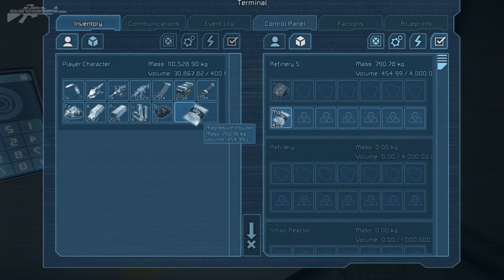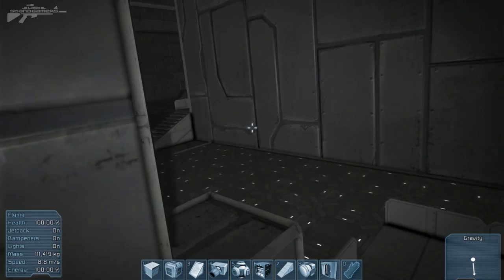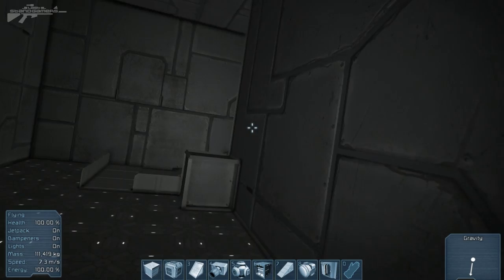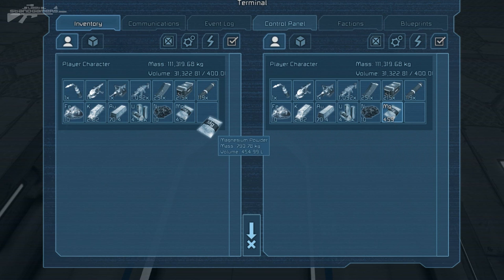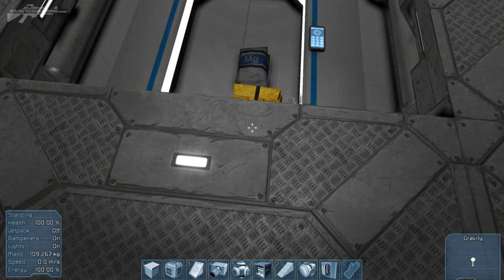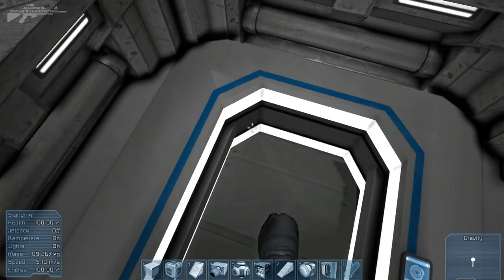Now we're going to bring it back down to our inventory. We can do two things: we can either send it down there for direct packaging and send it off to the hangar where ships would be waiting to send it off to whoever needs that raw ore. Or the other way is you can put it on the conveyor here — say you want to produce something else and send it to another part of the factory. So you drop your magnesium ore, or some K and some AU as well, onto the conveyor, and then it's ready for the next shipment — it goes to the next area.